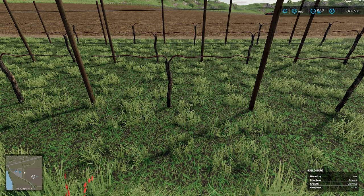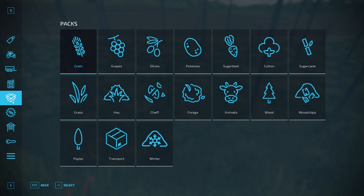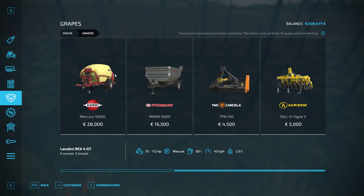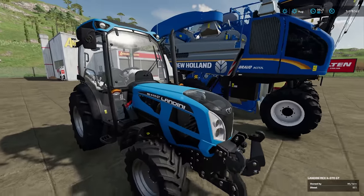Another great feature of Farming Simulator 22 is that you don't have to work out for yourself which bits of machinery you need. You can go into the shop, look at packs, and it will give you all the pieces of machinery needed to do great harvesting. We're going to buy all of these and work through them one by one in the order we need them.